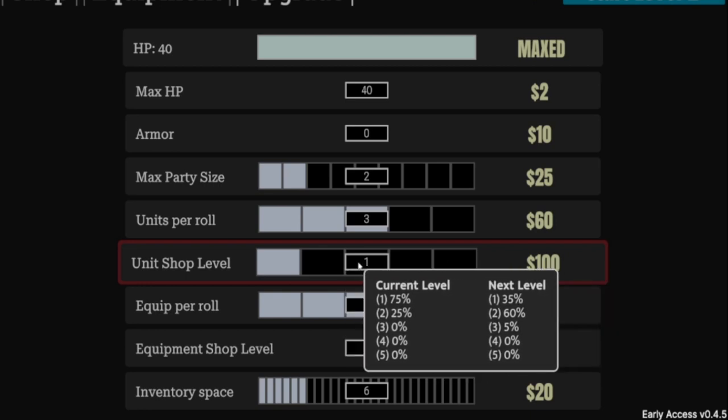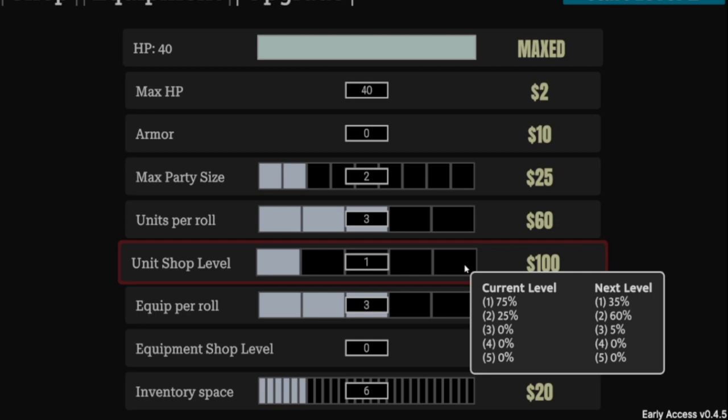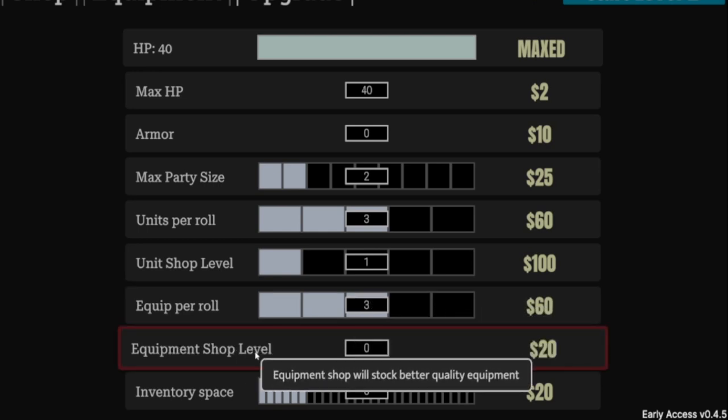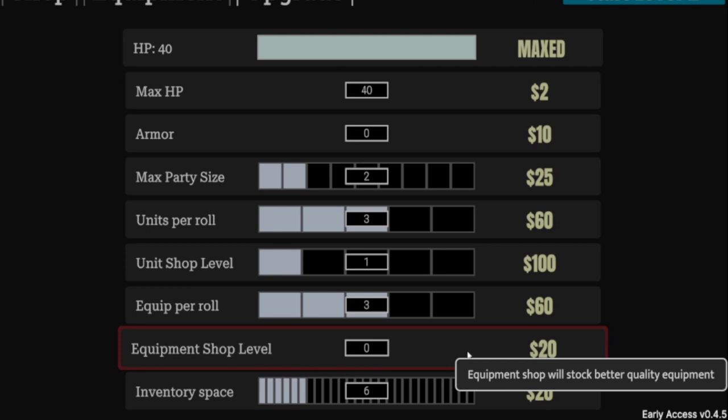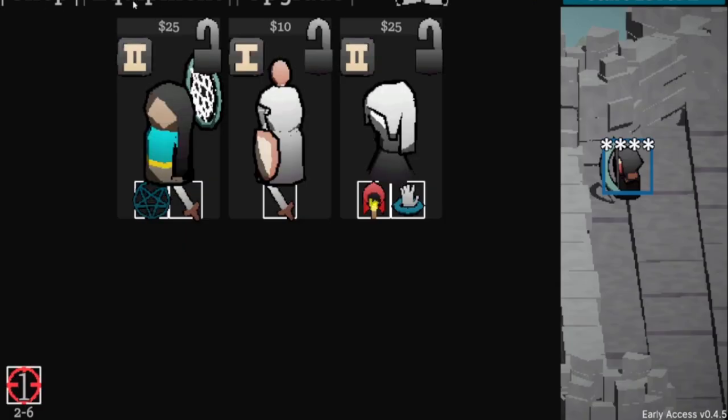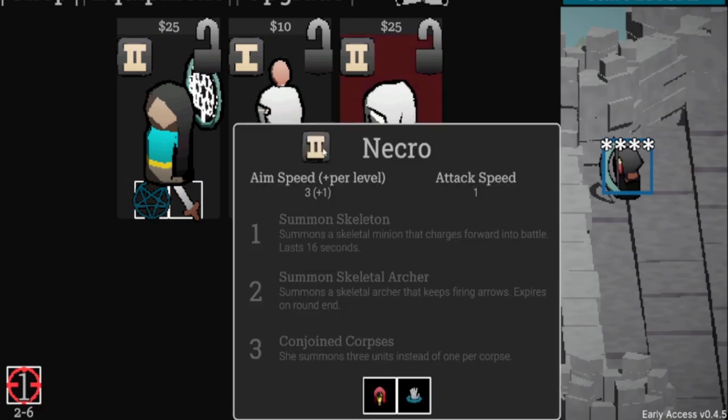The shop has levels you can level up. Currently there's a 75% chance of a level-one card and 25% for level two. If you level up, you can get a 5% chance for level-three units, 60% level two, 35% level one — all the way up to level five. Equipment per roll increases from three up to five. Equipment shop level stocks higher quality gear. Inventory upgrades let you carry more.